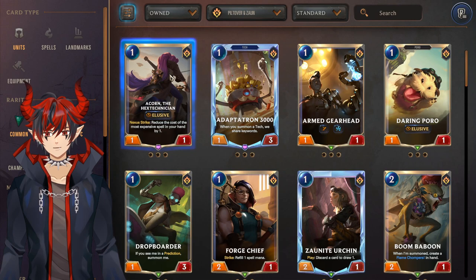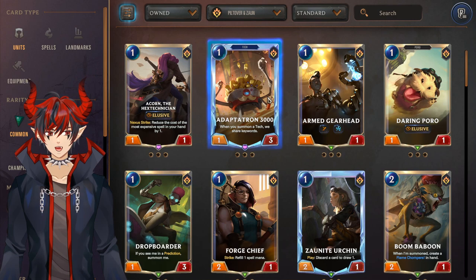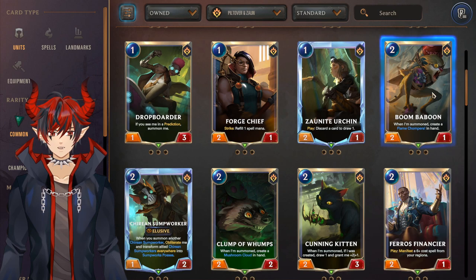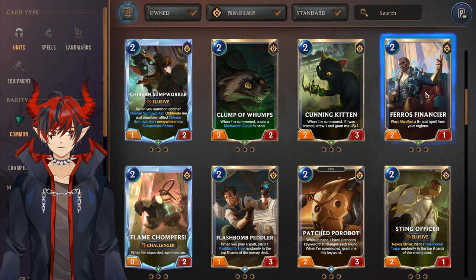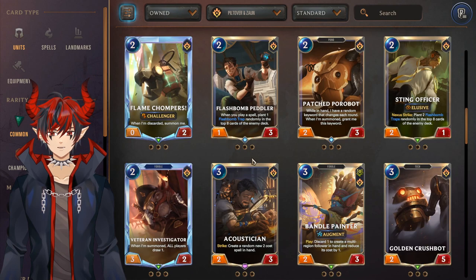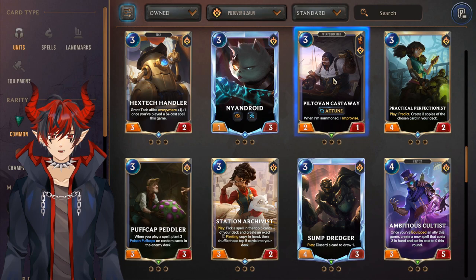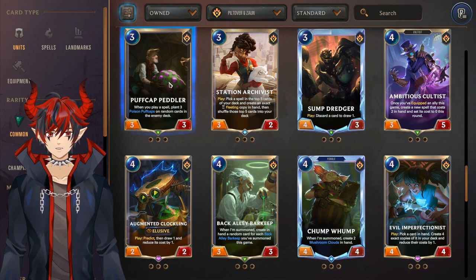The best PnZ units: Acorn the Hex Technician for Seraphine — yes it's an epic but it's really good. Adaptatron for Heimer/Jace, Dropboarder for Ezreal and predict strategies, Forge Chief as a really good general PnZ card, Donnar Urchin and Boom Baboon for discard strategies around Jinx, Chump Wumps really good with Teemo and traps, Ferros Finansier is a must craft general-use card you can throw in Heimer/Jace or most PnZ strategies. Flame Chompers for discard, Flash Bomb Peddler really good for trap decks, Sting Officer for the same reason, Hex Tech Handler for Heimerdinger/Jace, Hilltop Castaway for weapon master strategies like Jacks, Practical Perfectionist for Ezreal, Puffcap Peddler for traps, and Sonar Dredger for Jinx.